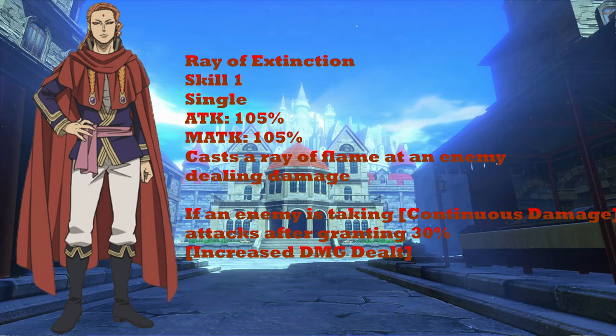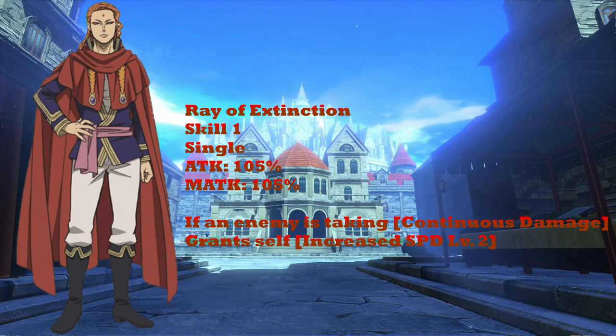Moving on to his standard attack, Ray of Extinction. Currently, if an enemy is taking continuous damage, it attacks after granting a 30% damage increase. We're changing this to: if you attack an enemy with continuous damage, grant yourself a speed increase of level 2. This helps Fuegoleon not get speed blitzed. So the choice becomes: after burning an enemy, do you use your standard attack to gain a speed buff, or do you try to finish them with your AoE ability? This remains single target since it's granting yourself a speed buff for targeting one burned unit.